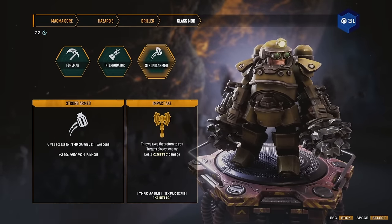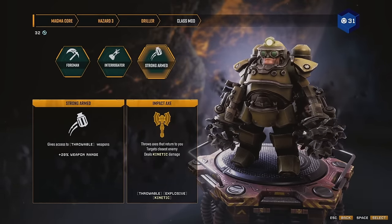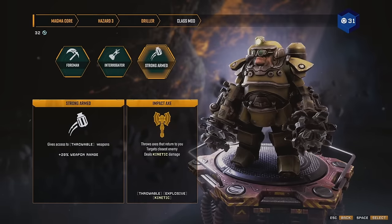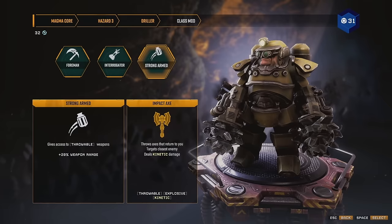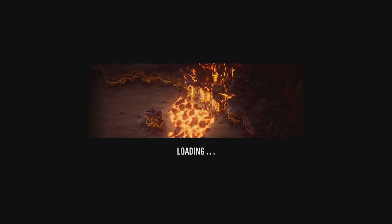Welcome back for some more Deep Rock Galactic Survivor. We're gonna do an impact axe run where we load up heavy on it. I've had people say this weapon's great, other people say this weapon's trash — I'm gonna test it. We're on hazard three on the magma core. I am still sick so you might notice a couple cuts in the video, but we're gonna go in and have some fun.